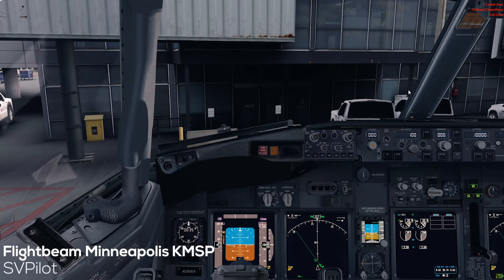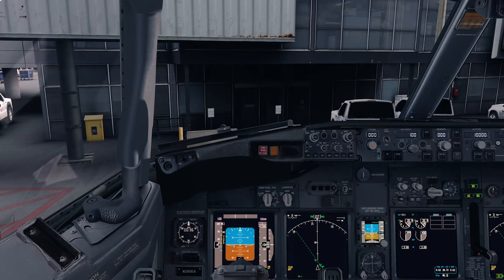Hello everybody and welcome again to another review. We are today looking at the Minneapolis-St. Paul International Airport that has been released by FlightBeam, I would say a month ago or so. This exact airport has the ICAO code Kilo Mike Sierra Papa.